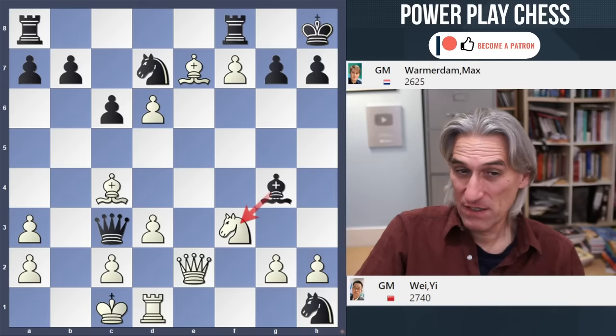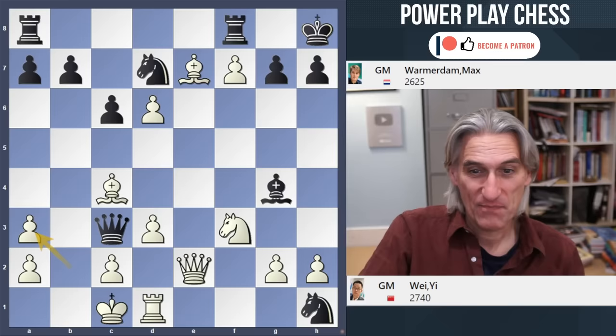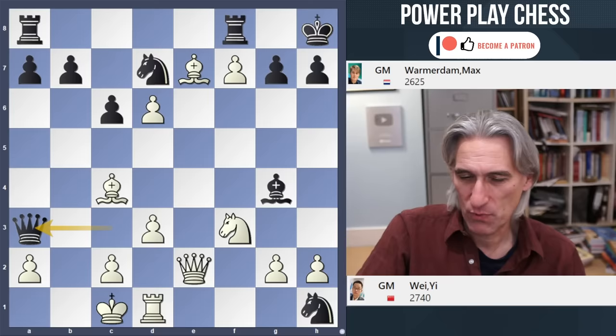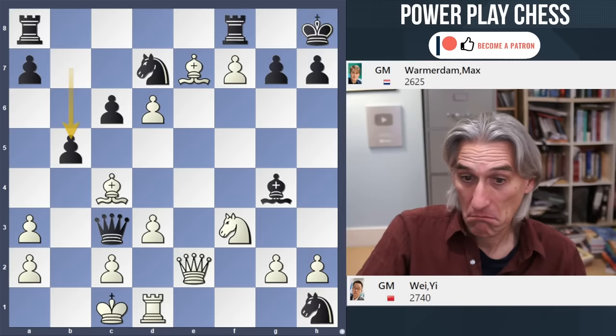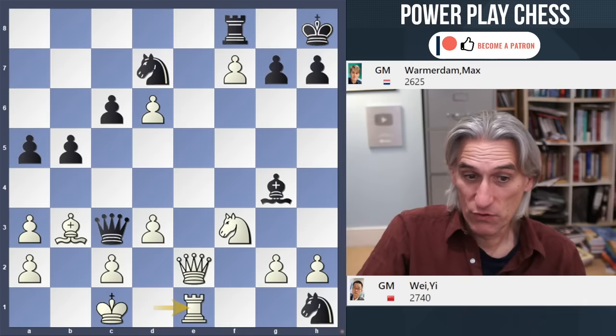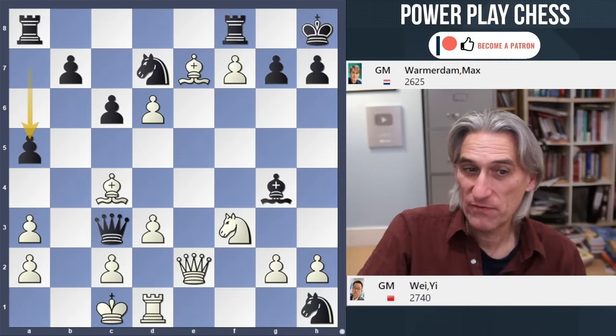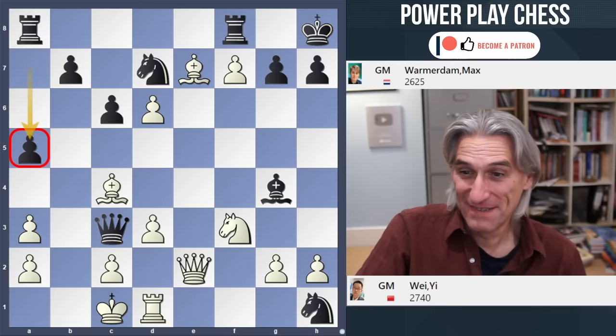Black has a lot of options here and it's really not clear which is best — unless you switch on the computer. He played bishop takes knight. But one could also consider queen takes a3 check — Wei Yi thought that was the best response. Or perhaps b5 to push the bishop and keep attacking. In fact this should be good for white. Bishop e6 also apparently better for white. And there's a5 — bizarre looking move my computer thinks is best. How on earth do you find a move like that?